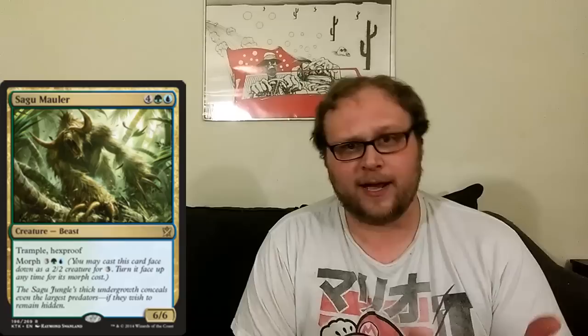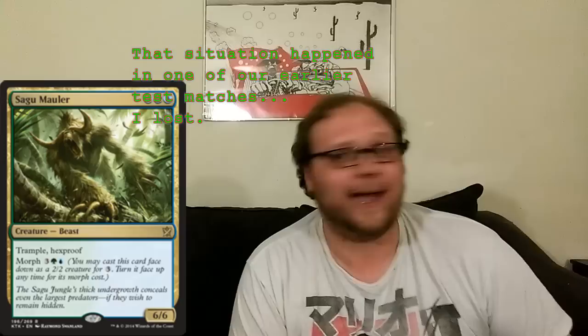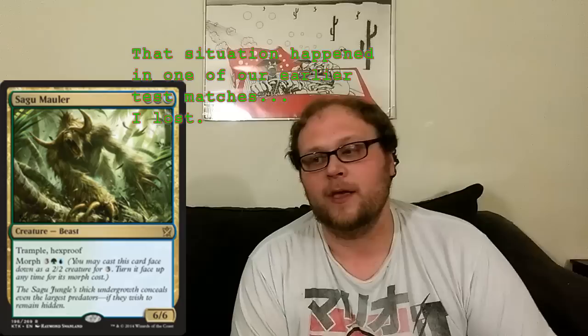This is where we get into some really high-dollar, high converted mana cost stuff. Two copies of Sagu Mauler — obviously the Hexproof is a big deal. There are three morph creatures in the deck, creatures you can play face down. When they guess Rattleclaw Mystic and it's a Sagu Mauler, that kind of ruins their entire day. Sagu Mauler does a lot more work than I thought it was going to — actually playing with the card now, it is as good as a lot of people say it is.